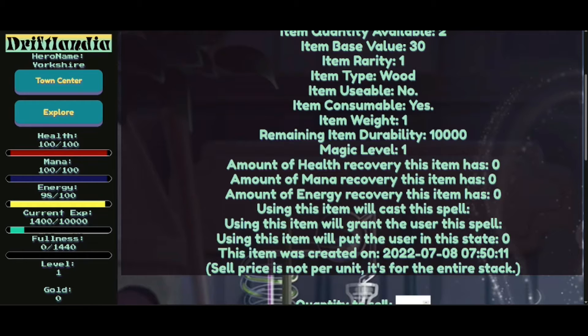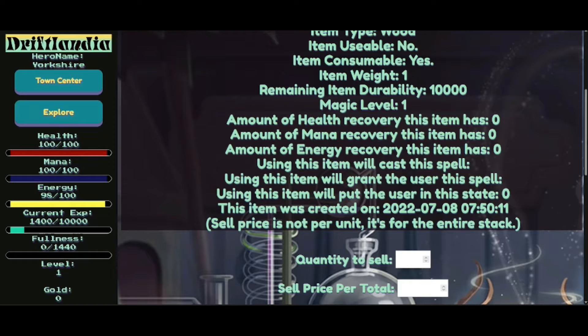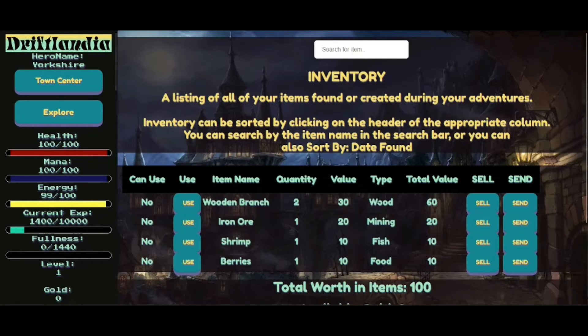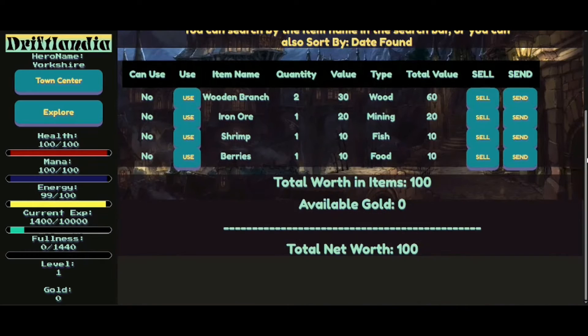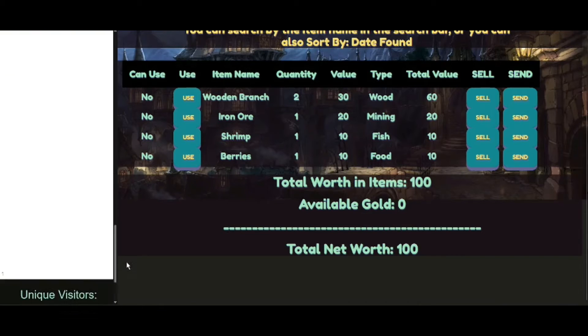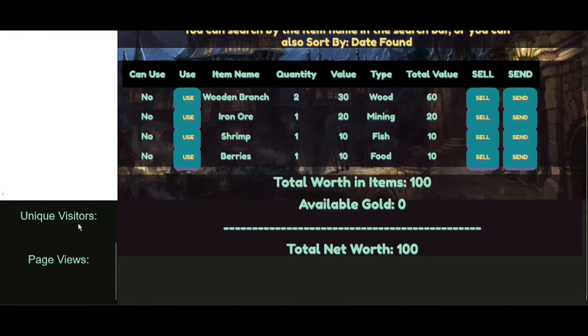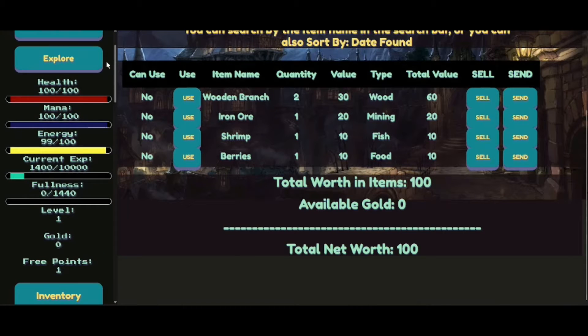Wooden branch: value 30, rarity 1, item type wood, item consumable yes. You can eat wooden branches — of course you can. Item weight 1. Magic level 1. The item was created in 2020. Let's say sell price 777 — that seems fair for a tree branch. Let's sell it. Who's going to buy my tree branch? I think I need to go back there when I've got something more substantial to sell. Page views. Right, okay — I can sell things on there. Let's check out level up.